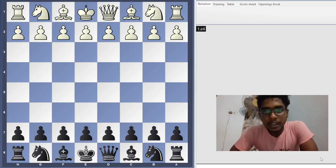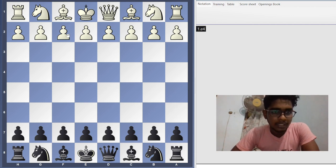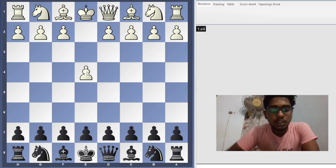Hello everyone, today in this video I plan to teach you how to do a Stafford Gambit as Black. The Stafford Gambit only works when your opponent plays e4 as White. If your opponent plays d4, f4, or knight f3, you cannot do a Stafford Gambit. But whenever White plays e4, you can give the Stafford Gambit a try.